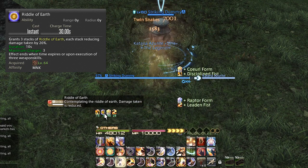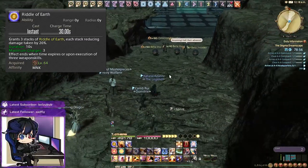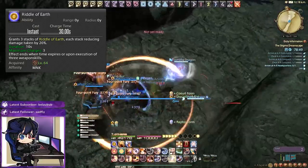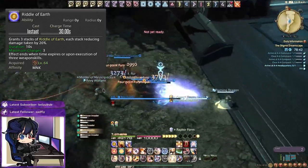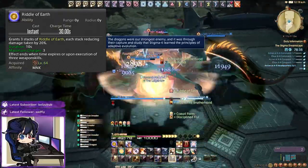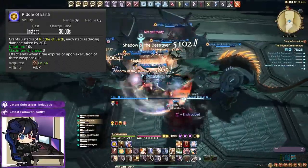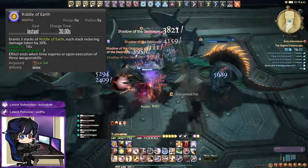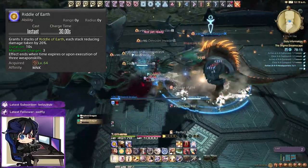Make sure you use Riddle of Earth when you're about to take lethal damage or during raid-wide damage. In progression an unexpected AoE might kill other DPS, but if you use this you won't die — it's as simple as that. This also promotes greedier uptime on Monk: it lets you take extra damage other players might not want to take and still survive via self-healing and other actions. Just don't let it force your healers to spend extra GCDs healing you.